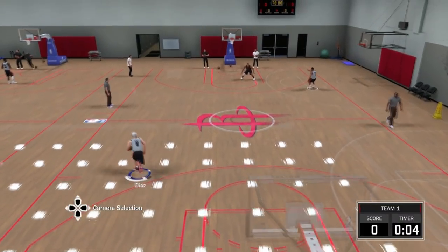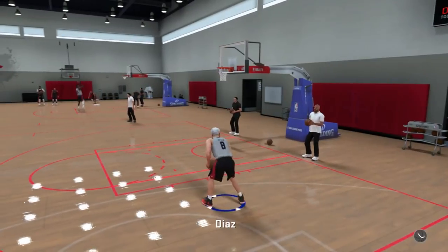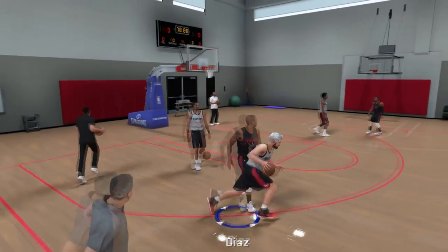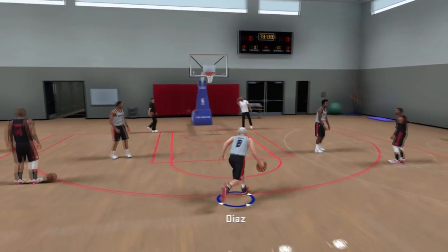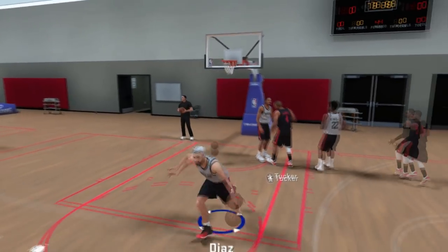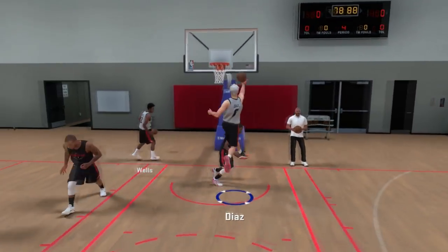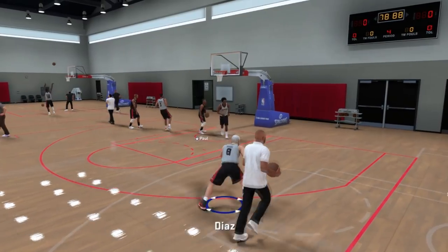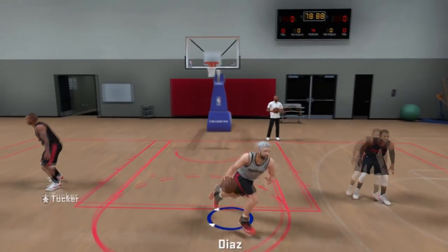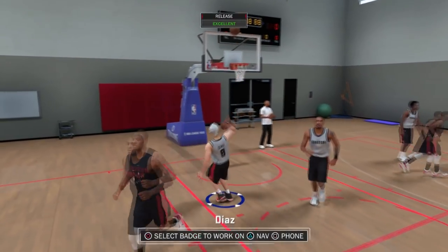I also wanted to let you guys know there is a layup bar in this game for those that didn't know. Just to prove it, I'll go for the layup — slightly early. 2K is just trying to trick us and make us miss layups. It's the same layup bar as last year. Whenever you drive, make sure you're holding the button for at least a little bit. I think whenever the controller vibrates that's when you're supposed to let go — that's what I've been doing and it works. There goes the green.